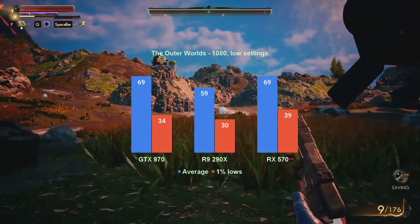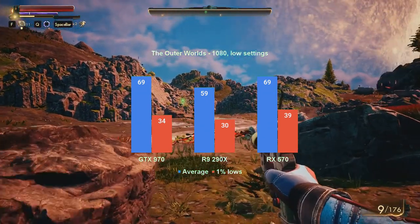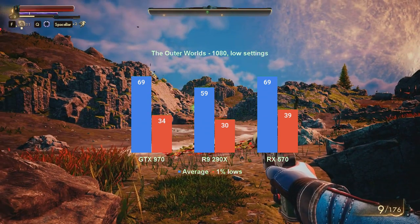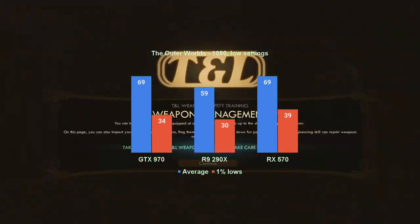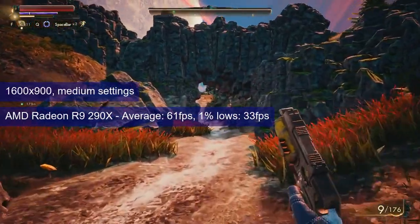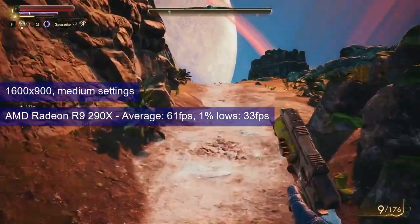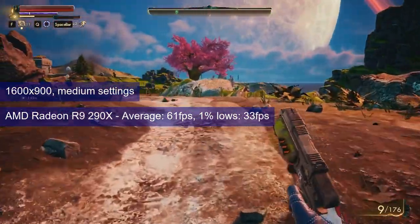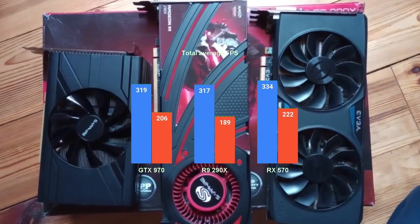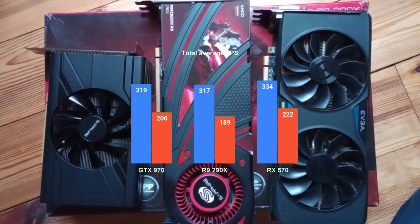At low settings, all three cards enjoy a boost in performance, with the R9 290X clearing the 30 fps threshold for the 1% lows. Averages run at 69 for the GTX 970, 59 for the Hawaii-based card, and 69 again for the RX 570. An alternative to 1080 low would be 1600x900 medium, where the R9 290X would clear both criteria with the 1% lows at 33 fps. If the Nvidia card won the 1% lows totals in the previous video, in this one it is the Radeon RX 570 that pulls ahead — and while the margins are small, a win is a win.